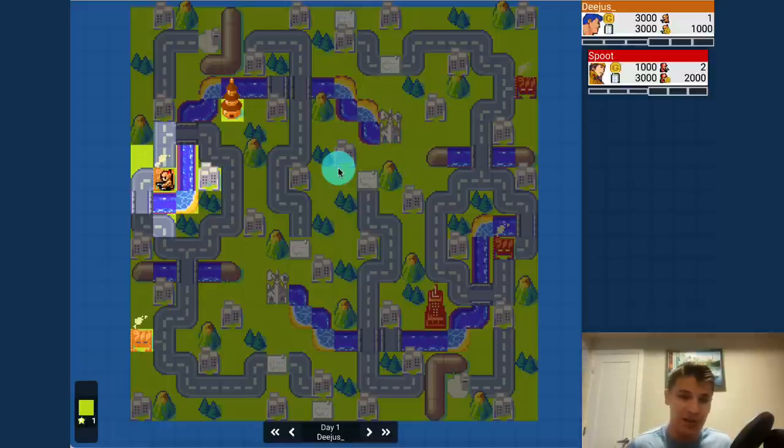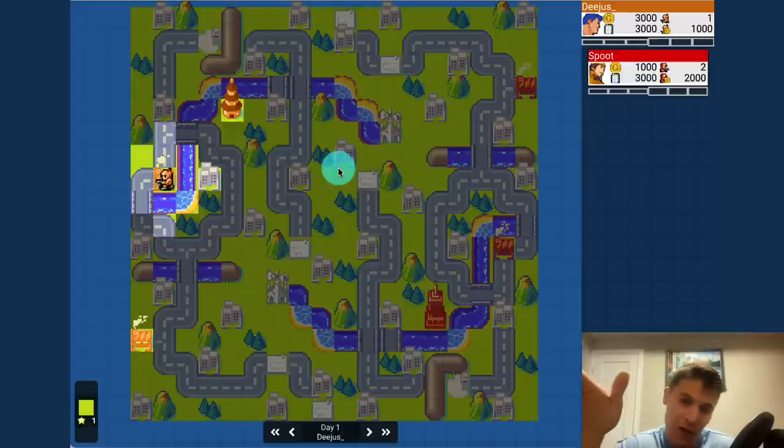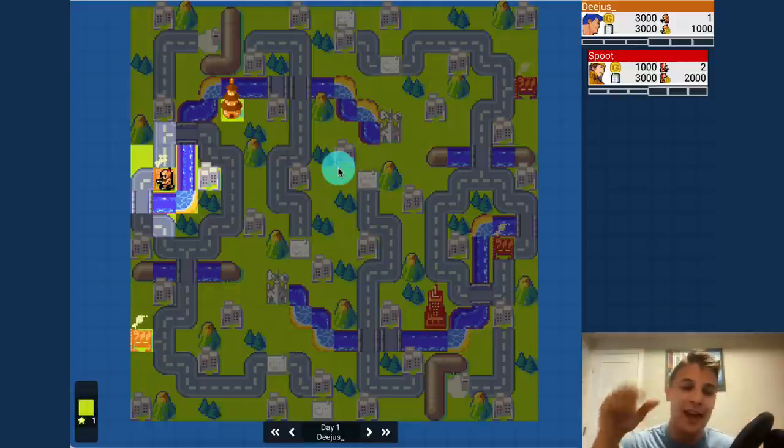I also decided to use this fog view where it only shows my units and my intelligence that I gather through my line of sight, instead of showing everything that the opponent does — just to relive what I was really feeling during the game. What was racing through my mind, how I reacted, maybe how you would react differently not knowing what your opponent has. So let me know if you like this in the comment section where I only show one point of view in the fog instead of both points of view.